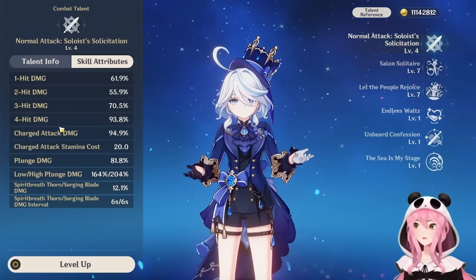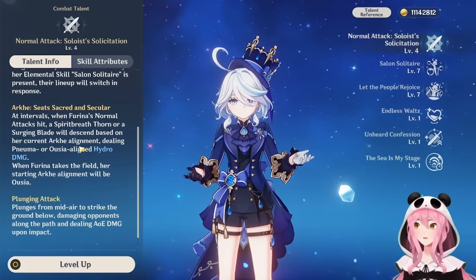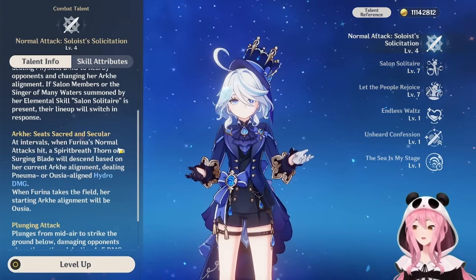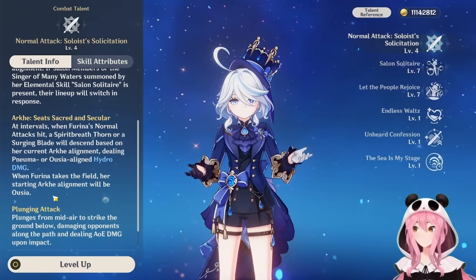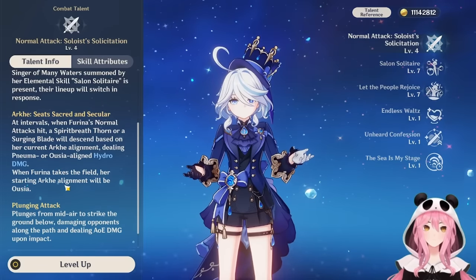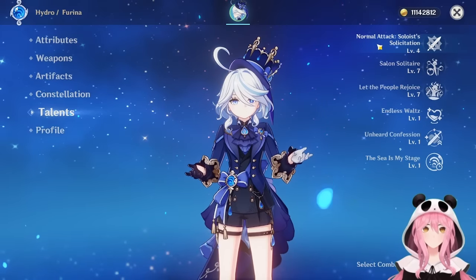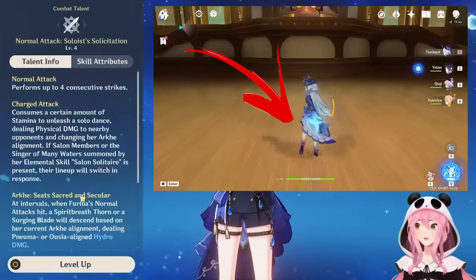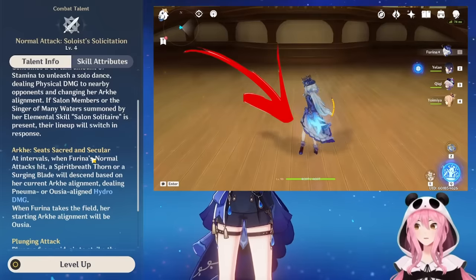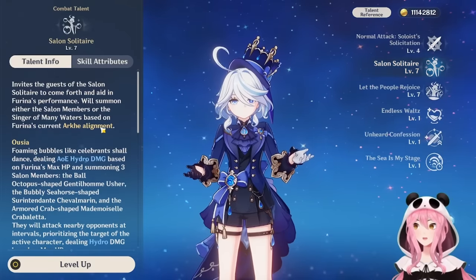Normal attack multipliers aren't something you'll invest in unless you have a C6 Farina, and honestly most of us won't. Also worth noting: Farina always starts in the Ousia alignment. You can tell which alignment she's in because her dress changes colors — lighter in Pneuma and darker in Ousia.